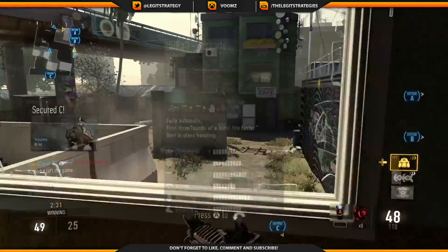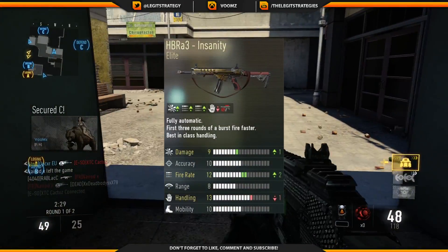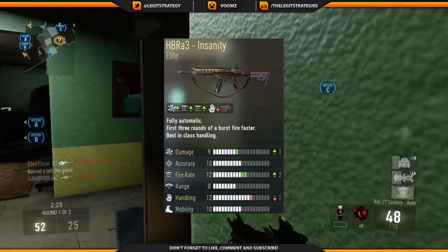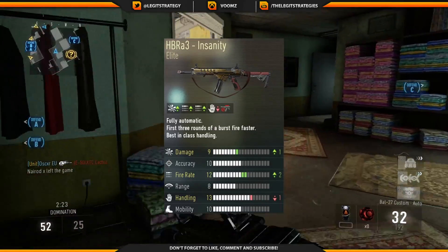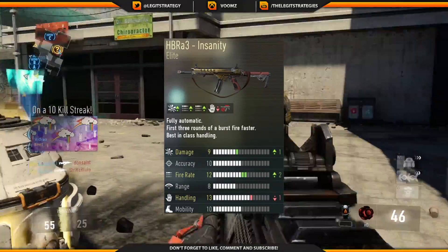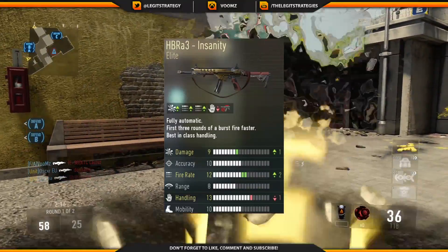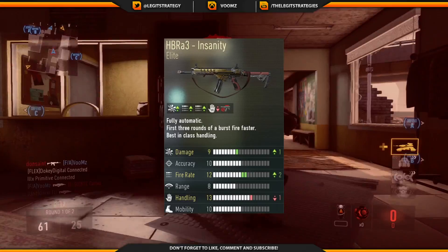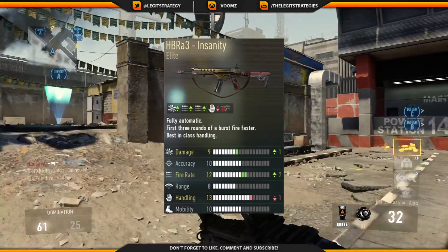At 3rd we have the HBRA3 Insanity, another elite variant. This upped the damage by 1 and increases the fire rate by 2, but takes the handling down by 1, so overall that's a pretty good trade-off. You can't have attachments with it, which is pretty bad, but players have still managed to play well with it and it's got the 3rd best KD stats out of all the weapons, so it must work pretty well.